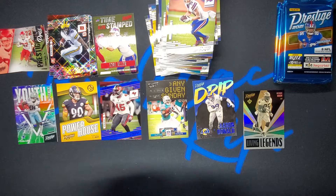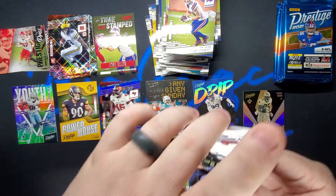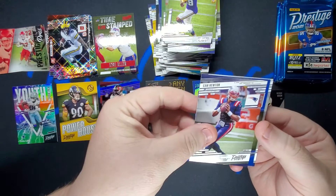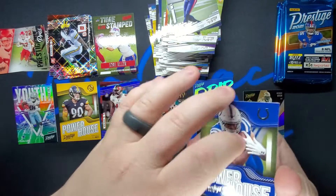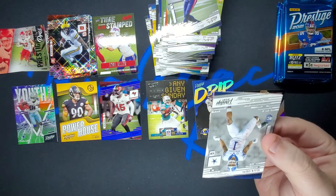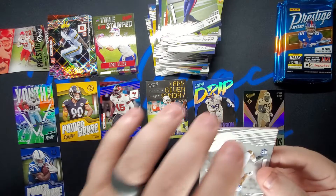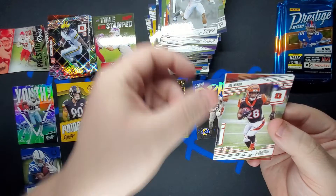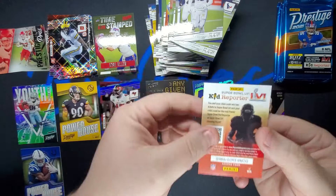Living Legends — did they make one for Joe Montana? Man, he was my favorite player growing up, I love Joe Montana. Bobby Wagner, Justin Jefferson, Cam Newton. Powerhouse — Jonathan Taylor in the Powerhouse, okay. Kevin Joseph, Joe Mixon, Deshaun Watson, DeForest Buckner, and a kid reporter.